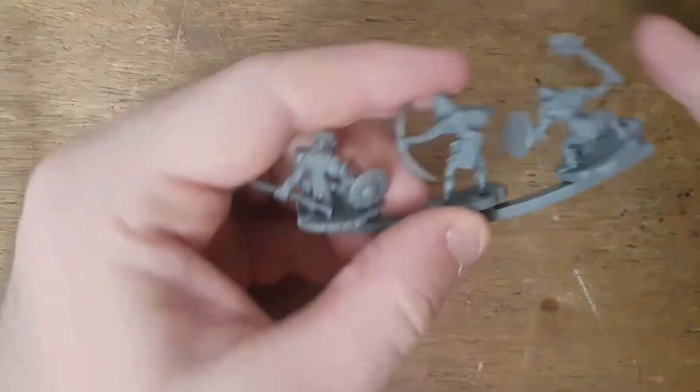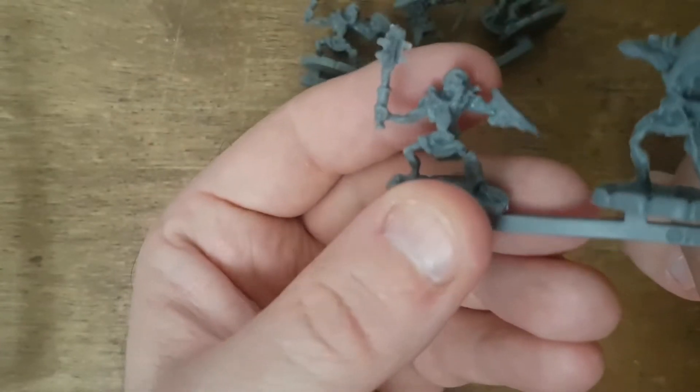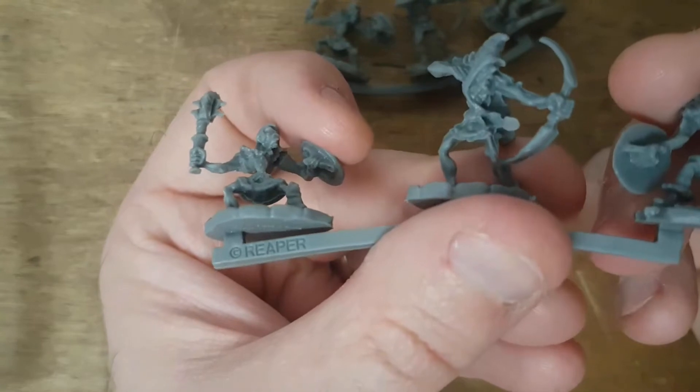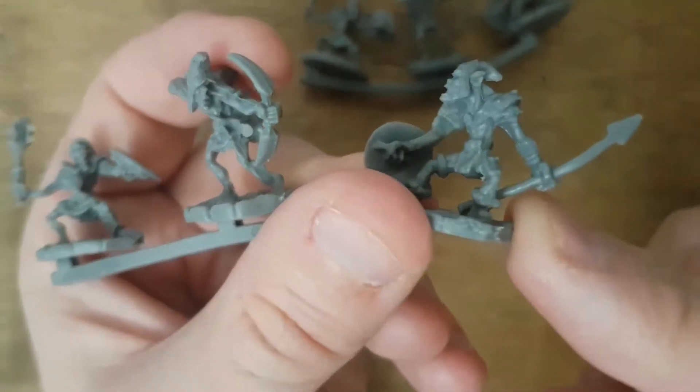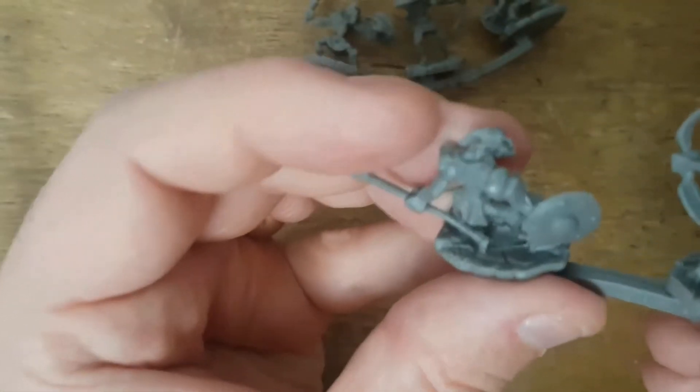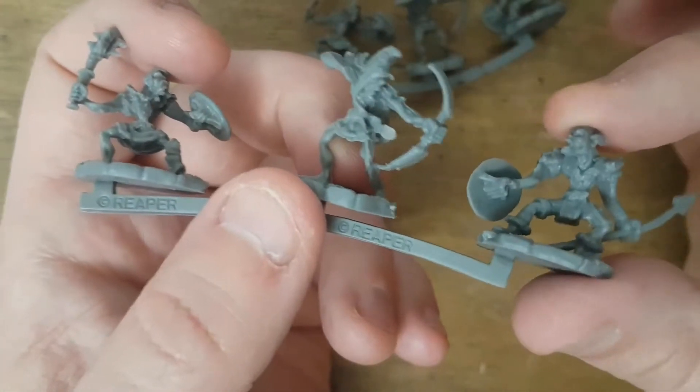Let's open the goblins. I've already got some of these and stuff like this you can never have too many of. Six of them on a sprue — you get two of the same sprue. We have: a chappie with a spiky club, a chappie with a bow, and a chappie with a spear. These are pretty cool — I love their caps. They kind of look like the Green Goblin from Spider-Man. I always paint mine with red caps, like they're the red cap goblins.